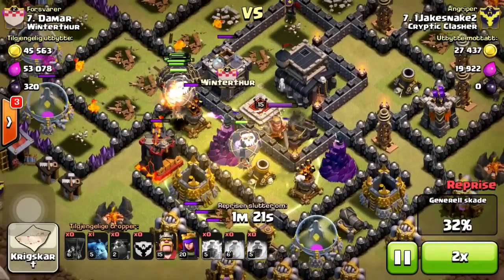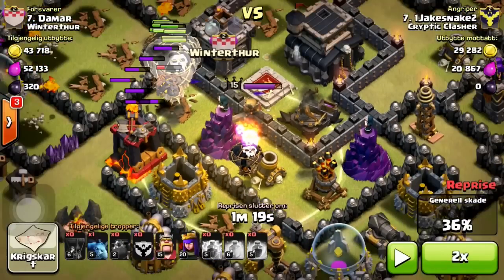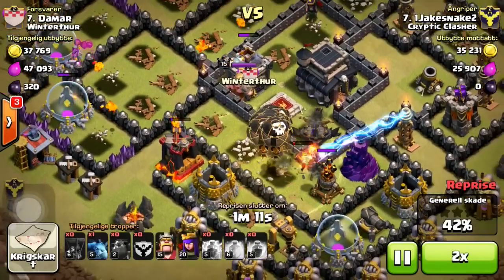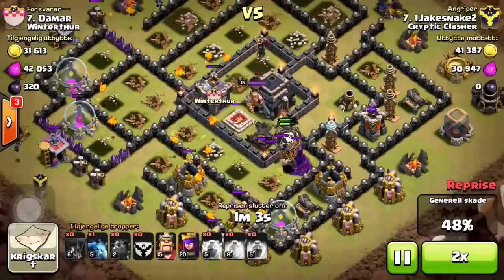This is a three-star strategy — you do not want to scatter. I would always bring a heal, because these two wizard towers will kill all those balloons in like 10 seconds. Just a couple hits almost kills them all, but I got pretty lucky.